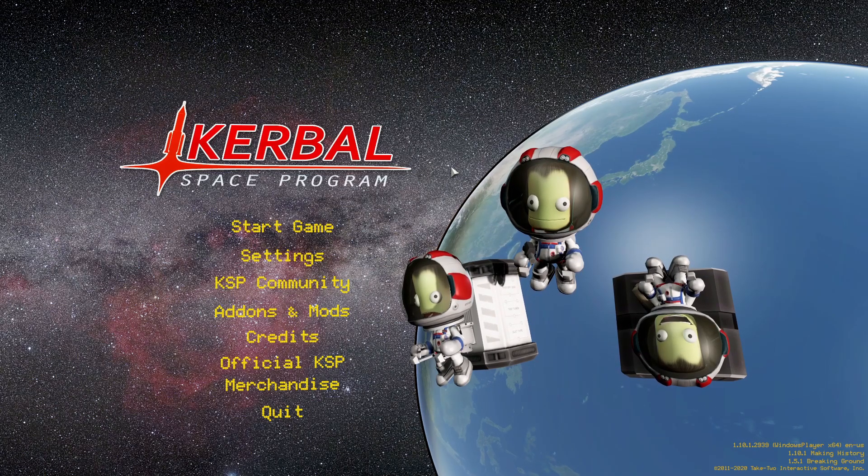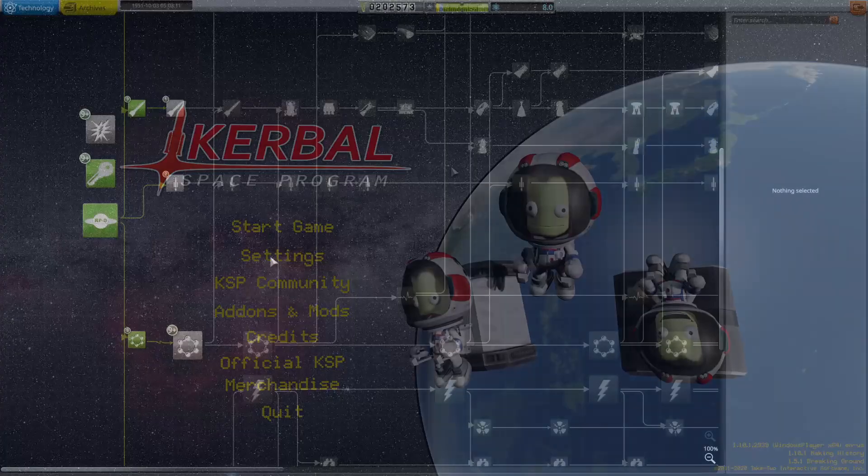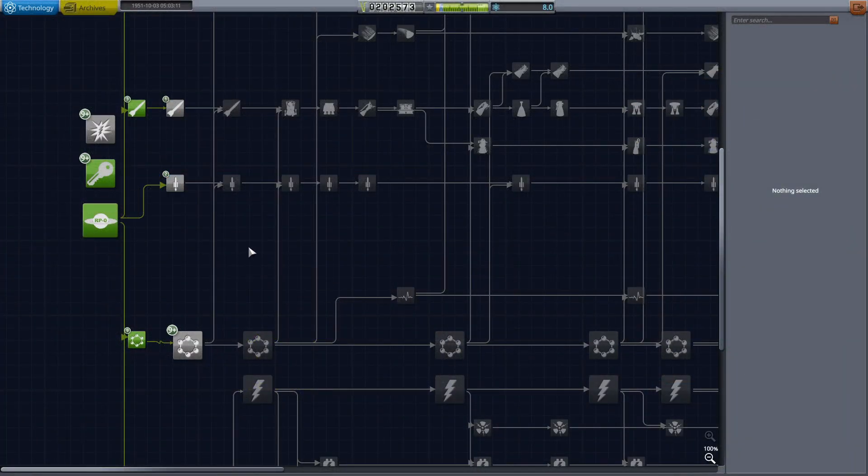We're going to go in and we're going to build a rocket, nice and simple one, that should hopefully achieve that contract. As with my going orbital video, I'm just going to show the science nodes that I have unlocked for this, and it's very simple: just the start parts, post-war material science and post-war rocketry testing. That is all we're going to need for the design in this video.